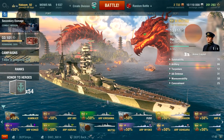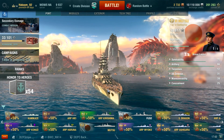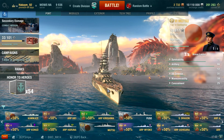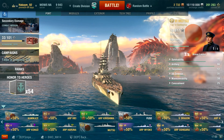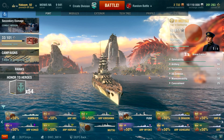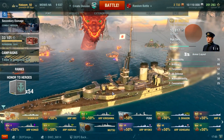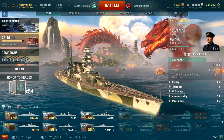Hello everyone, this is Akaime and welcome back to another episode of World of Warships. I'm finally showing off the tier 6 Japanese battleship, the Mutsu. This is one of two Japanese premium battleships they finally added to the game. The Mutsu is a very interesting ship — she's very similar to the Nagato in a lot of ways.